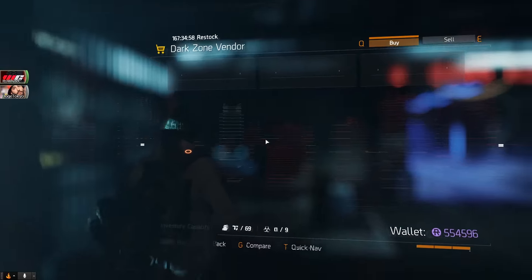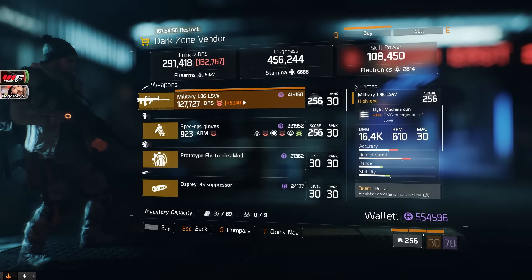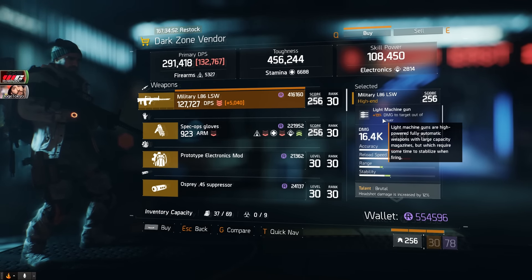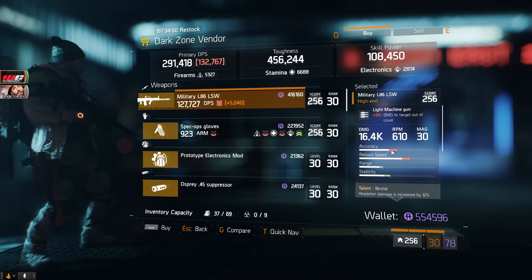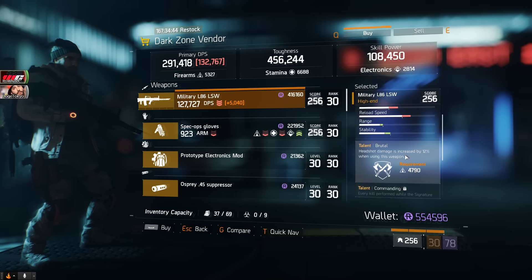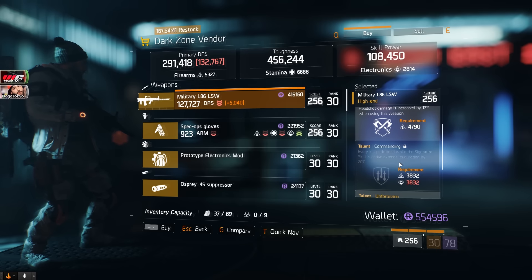Over here in the dark zone at East 46th Street, there's a pretty good Military L86 — 13% damage to target out of cover and 16.4k base damage. It's got Brutal and Unforgiving already rolled onto it. If I were you I'd re-roll something nice on here, probably Prepared or maybe Destructive — that would be pretty good.